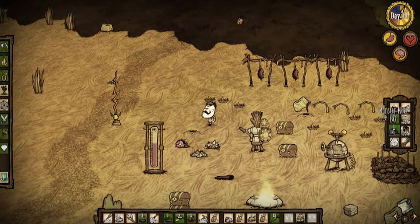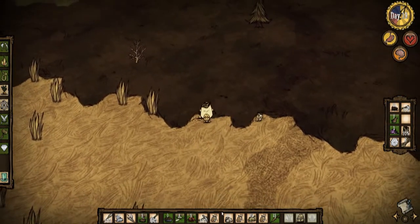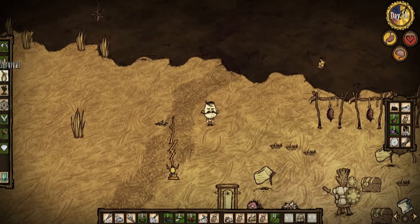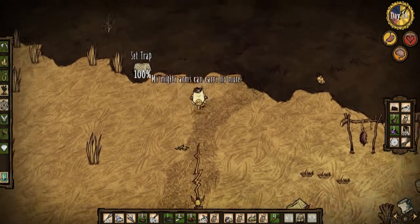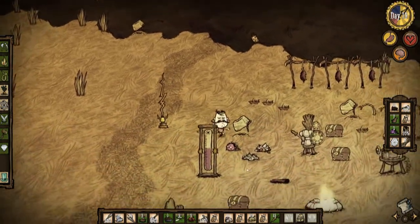Our rot collection is coming along nice here. Got some monster meat and petals that still need to turn into rot. And a lot of rabbits. Looks like we just lost a trap too, so I'm gonna build another one and throw it out here while I'm out here. My mighty arms cannot carry anymore — that's what Wolfgang has to say about that.